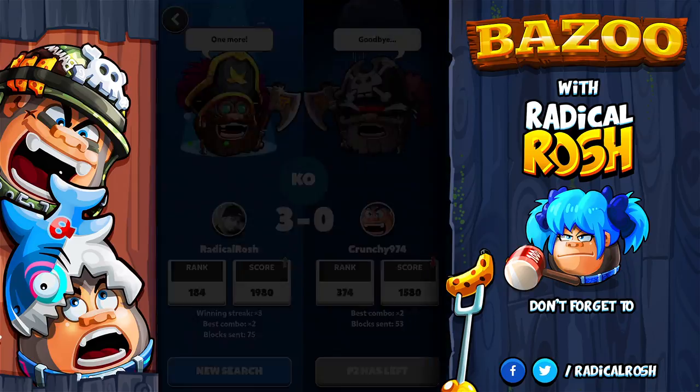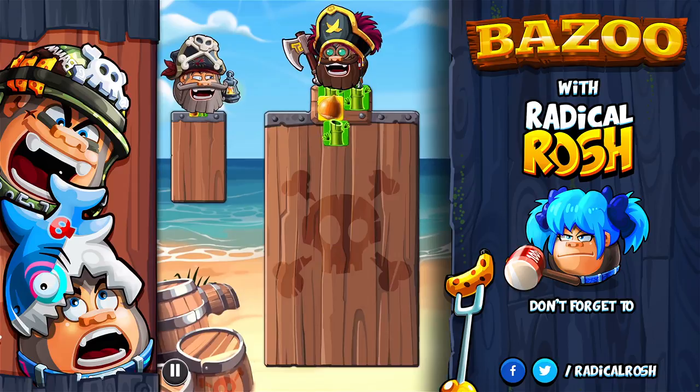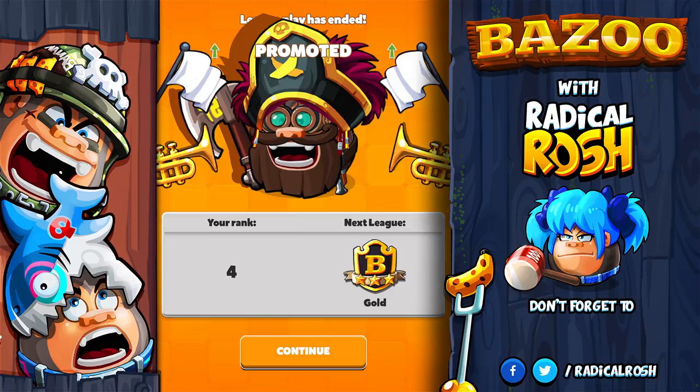Moving forward to the graphical improvements — we have a redesigned screen for the single player mode and also for the pause screen, which is pretty good. Coming back to the bug fixes and optimization, we now have our monkey displayed on the league ended screen, which is a pretty sweet addition.